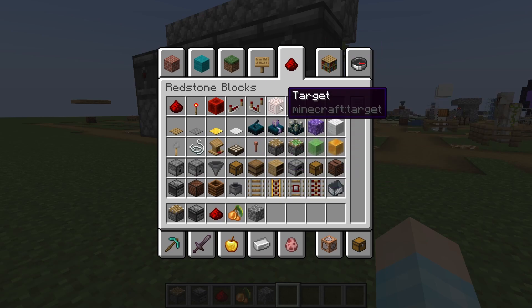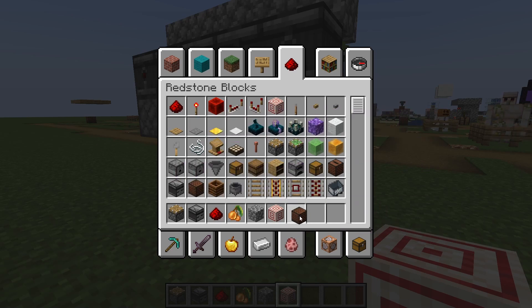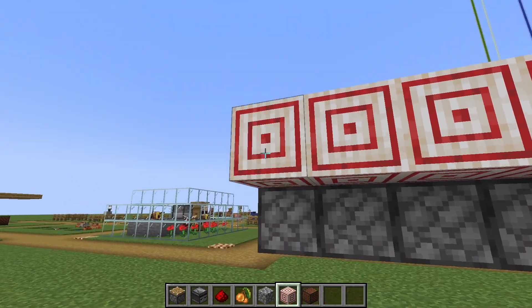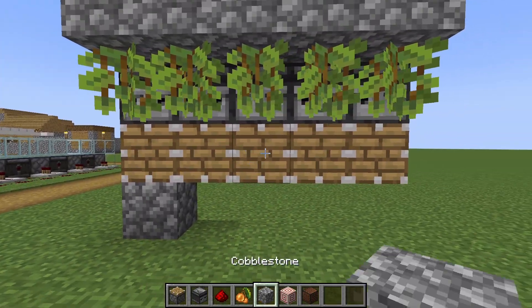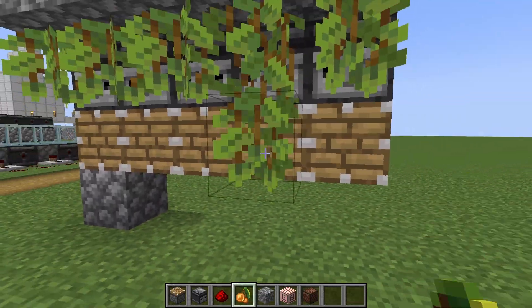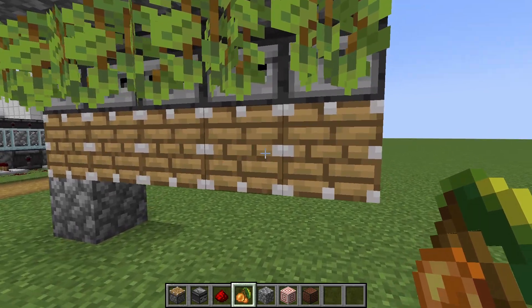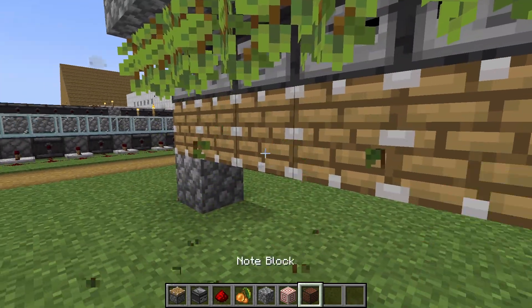What the professional redstoners do is use a target block and a note block. Now I understand why they love this stuff. If I take a glow berry and hit this one, it will only trigger this piston, making it slightly more efficient.